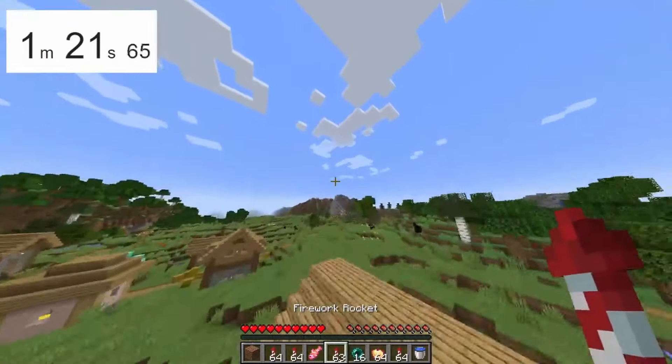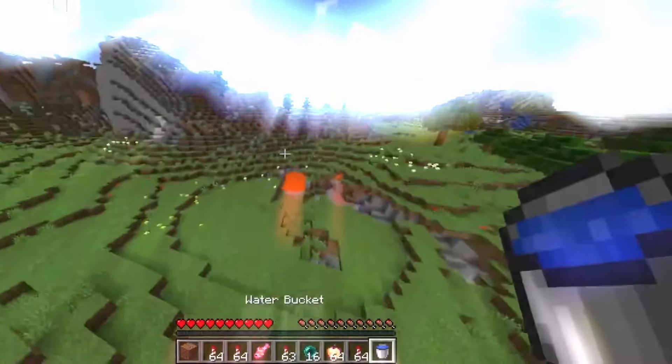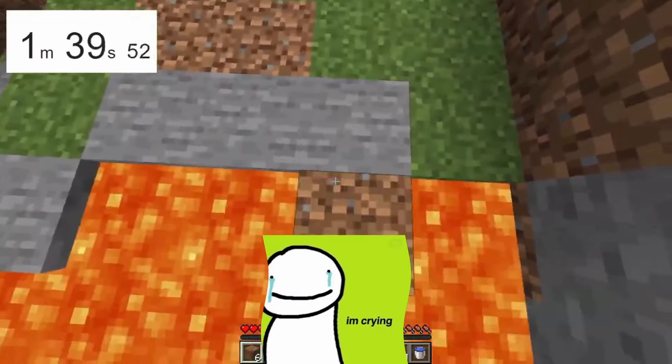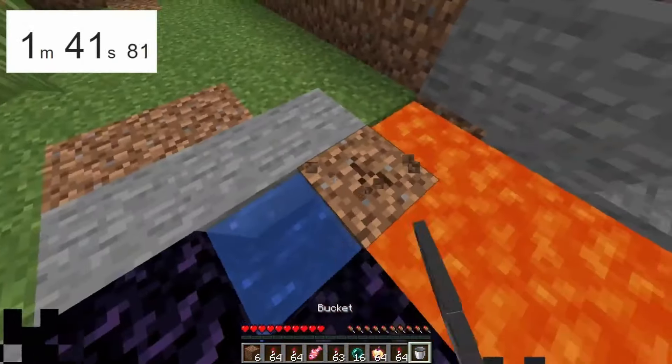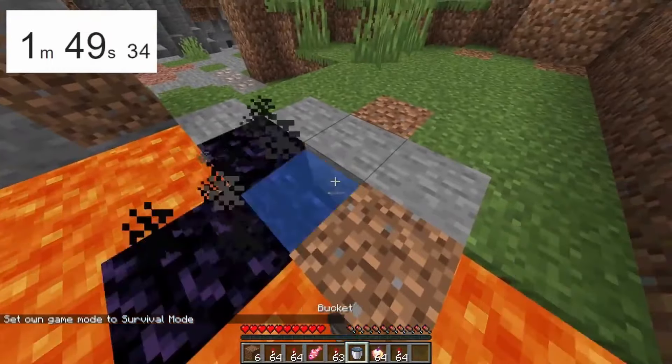He then conveniently flew towards the direction of a lava pool, with a bucket that magically spawned into his inventory. He then tries to use the Dream speedrun method, but unfortunately he failed. He then cuts the video and changes his game mode to survival for a second attempt.